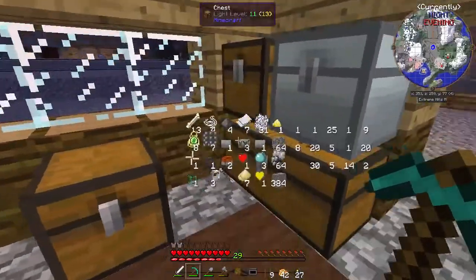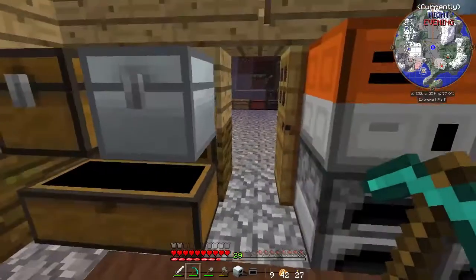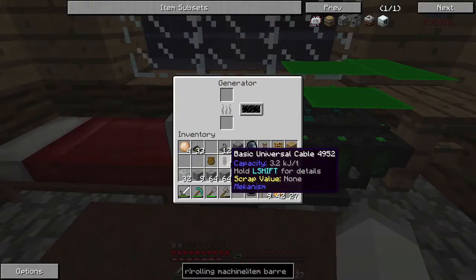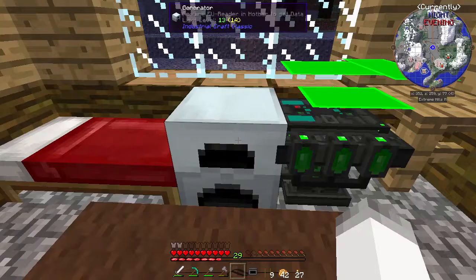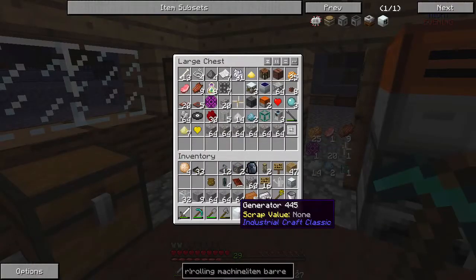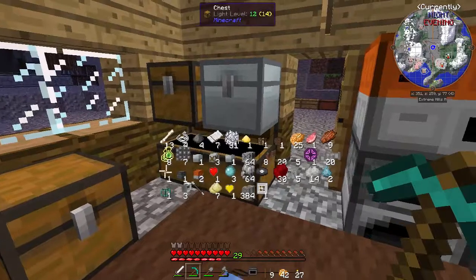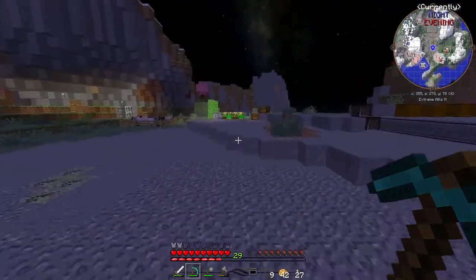Let's put that in here. Yeah, if you break a solar panel with a pick you get a generator because it doesn't drop the item typically. I'll need to figure out a way to charge that up. Let's go ahead and put this stuff away and clean up the inventory a little bit. What we're going to do is run and mess around with this a little bit.